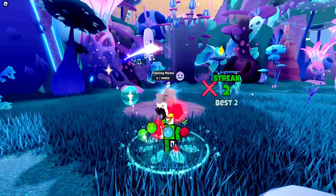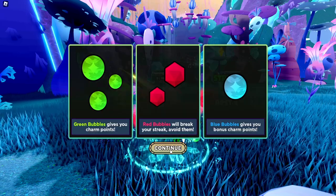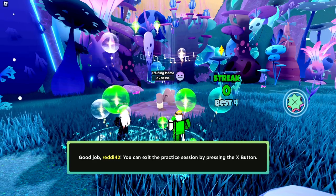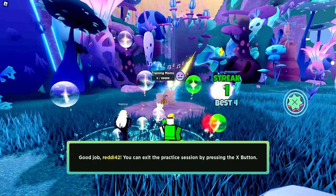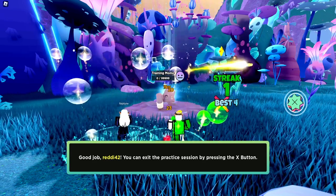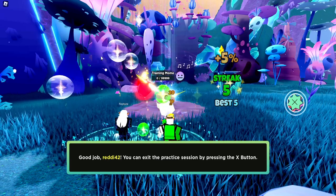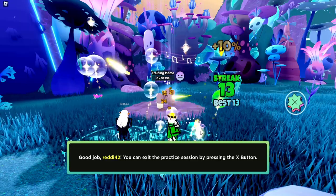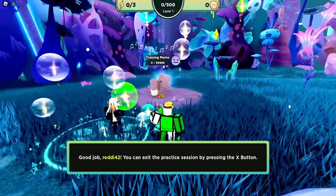First things first, go to Training Momo here. You want to hover your mouse over the green ones and the blue ones - those give you bonus points, and the more you do in a row, the better streak you get. Hitting the red ones is not what you want to do. Hit the green and blue ones to do more damage, then hit X once you're finished.